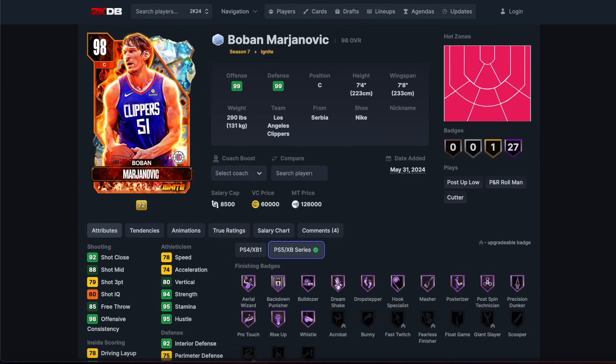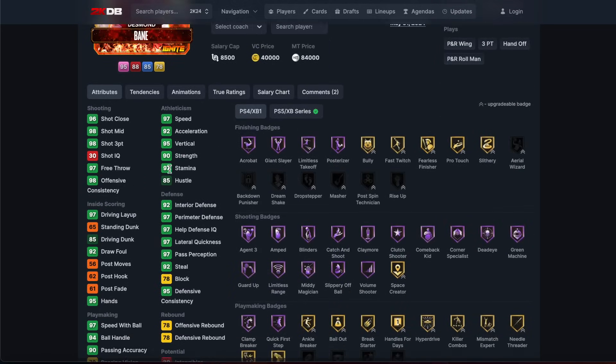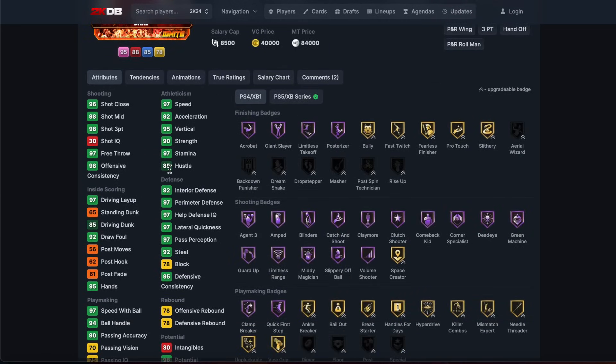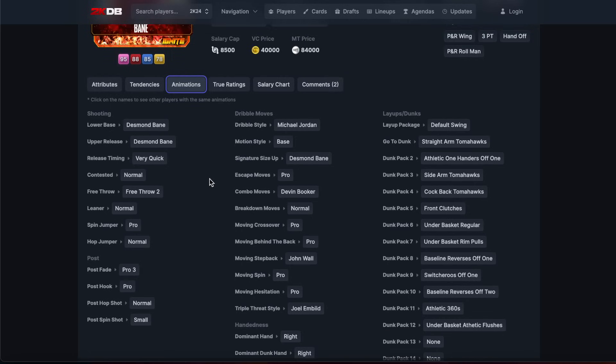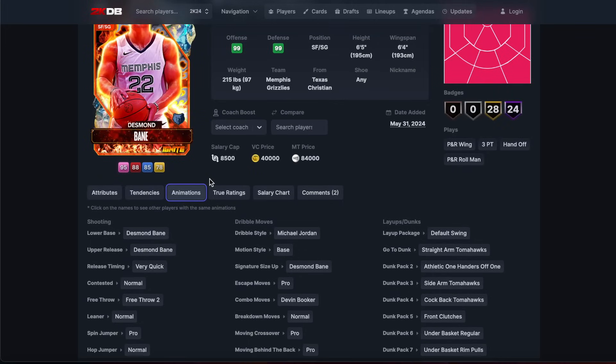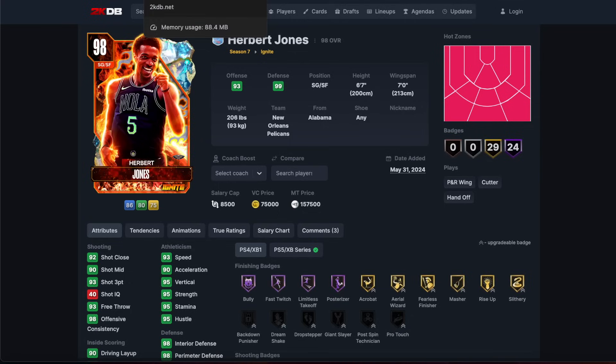None of these guys are worth 100k. Desmond Bane, six foot five, for 80k - he's not the worst player in the world. Decent enough release, normal leaner, Jordan dribble style, Desmond Bane size-up. He's essentially the same as his normal card except they just bumped up the release. He is not great, and for 84k he is not worth it, although there are not that many good cards you can buy in this game even for cheaper than that.